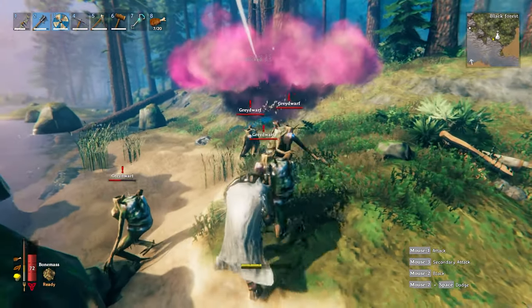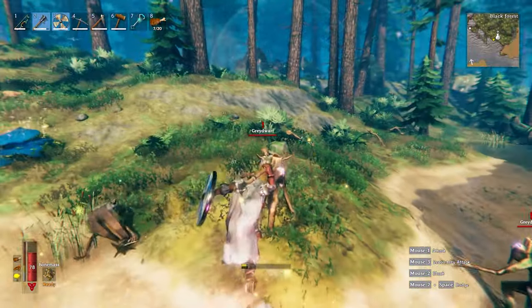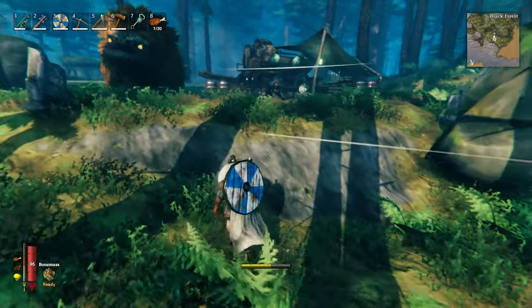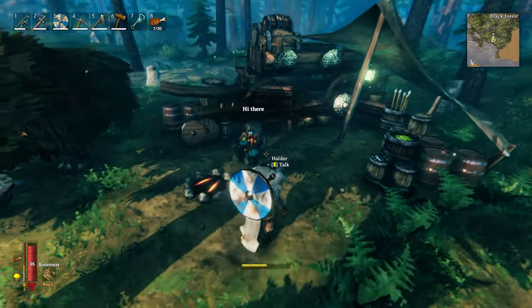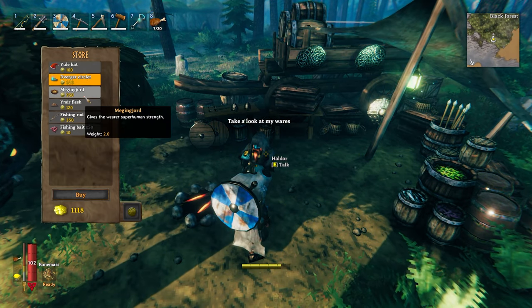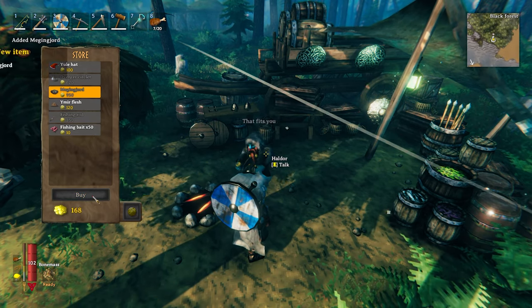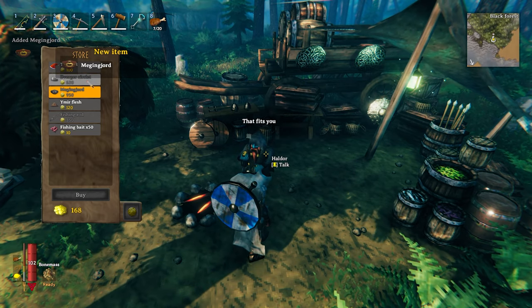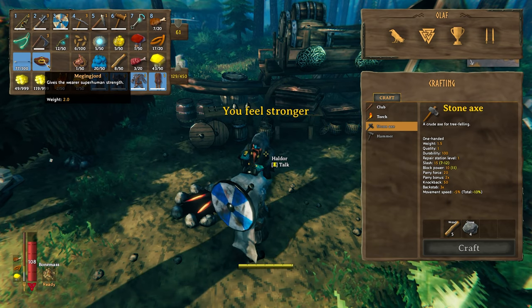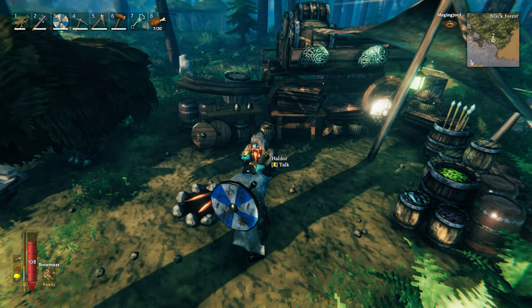So the trader has the belt and the necklace I need to buy. Superhuman strength — okay, here we go. I don't have enough for anything else. Let's equip this bad boy — oh yeah, 150. Nice. Let's go.